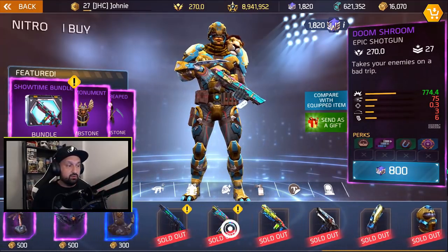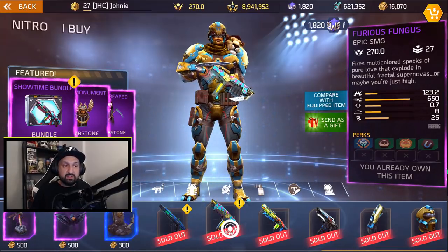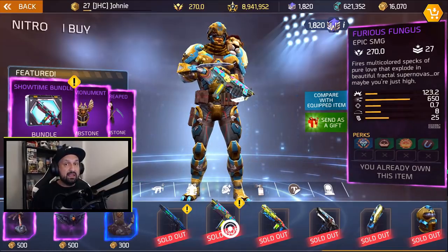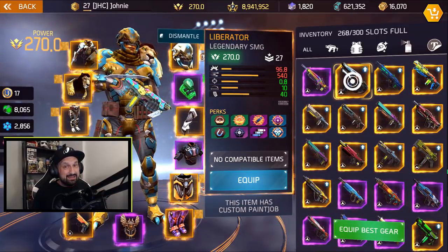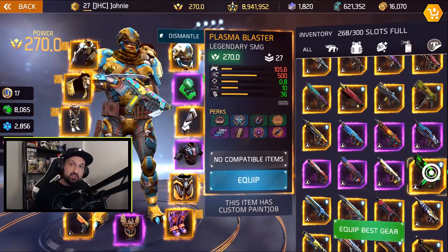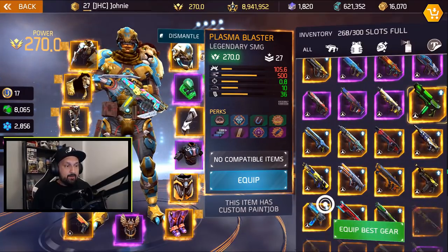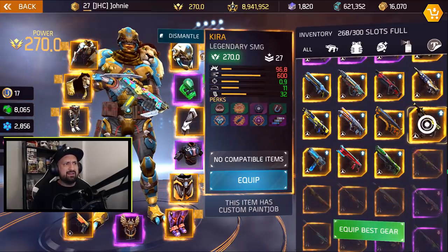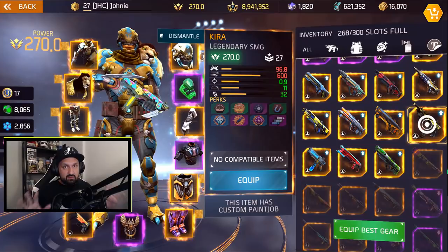The next one is an SMG — the Furious Fungus SMG. I already bought it because I wanted to try it. 123.2 damage, 650 fire rate. Accuracy 0.7, range 0.8, clip size 25. Let's compare with the legendary SMGs in the game. 123 damage per bullet — compared with Liberator at 96, that's like 25% extra damage. The Plasma Blaster used to be the top SMG in the game at 105 damage — so about 15% extra on the Fungus. The Winter Mule, probably one of the best SMGs right now, is 114 — so about 10 extra damage. Kyra is 96.8. So the Furious Fungus has the most damage per bullet of all SMGs right now when you compare with legendaries.